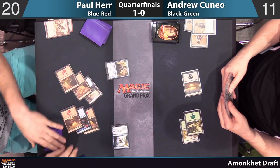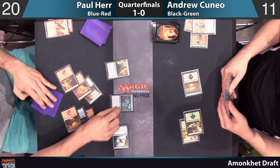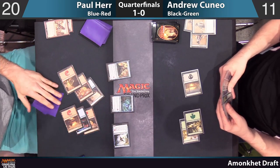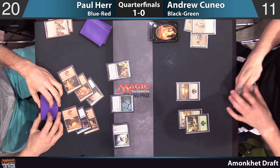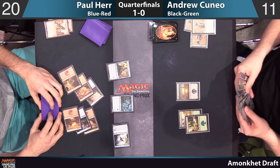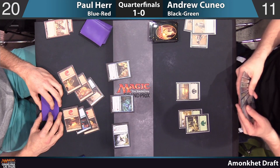He's got one in exile, two in the yard. Is this going to be a Serpent? It's tough too — blocking that Heartpiercer Manticore, if Paul wants, he just gets to turn it to the battlefield right away with a bomb, even as just a 4/3. Another land off the top for Cuneo, but it's going to be too little, too late here.